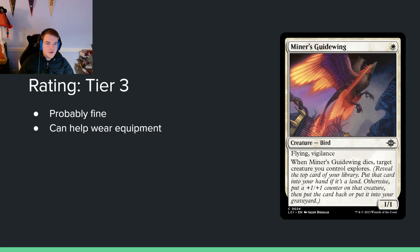Miner's Guide Wing — single white mana for a 1/1 with flying and vigilance. When it dies, target creature you control explores. Dies triggers are very bad, especially on creatures that require you to have other creatures around. Flying and vigilance are nice, and it wears equipment well, so I'll leave it in tier 3. I think it's fine and playable. Dying into exploring is kind of nice — you can chump with it. I'm semi-optimistic about this card being playable, but the dies trigger is really tough.